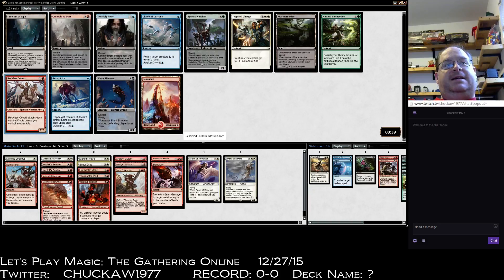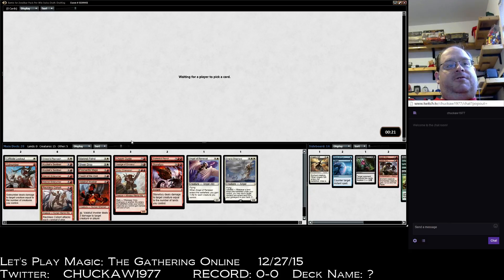I think I take Reckless Cohort. I'll keep on the red plan, because if it gets good enough I can always cut just the white and be a mono-colored deck, which is a lot easier and better to play. Reckless Cohort triggers Fire Mantle Mage, Chasm Guide, and the Undo Champion, so that could be good.